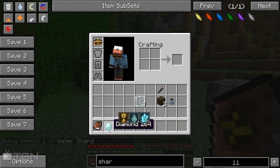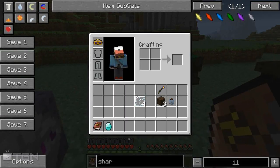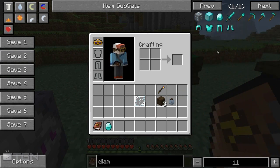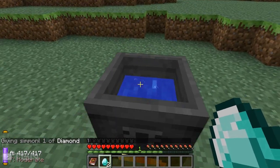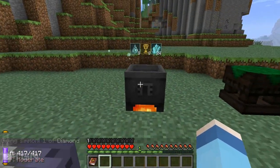So it looks like we are going to use diamonds and we're going to be rather wasteful. We need eight, so we're going to have to throw in two diamonds. We're probably going to go and upset the aura here, but that's unfortunately what it takes. So we'll throw these in. Alright, so we're going to waste 24.